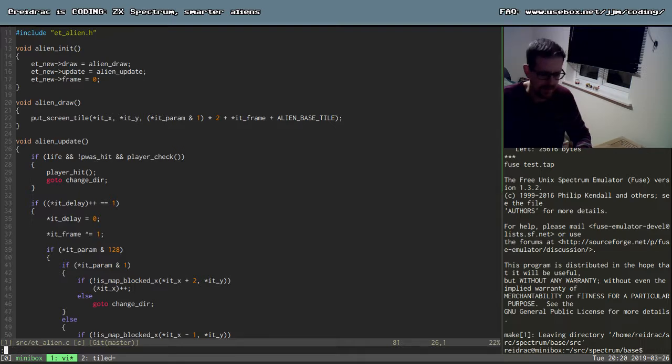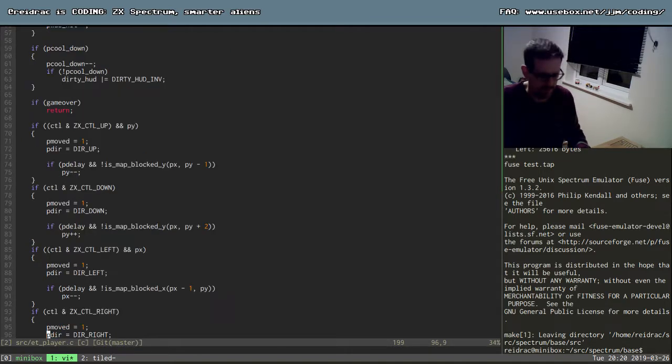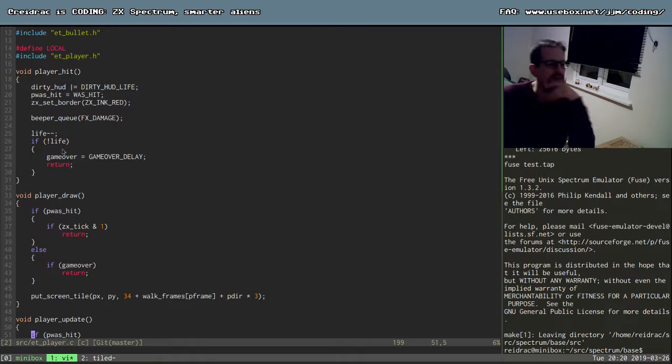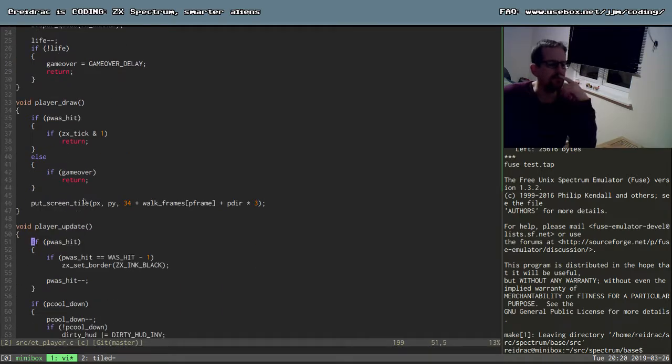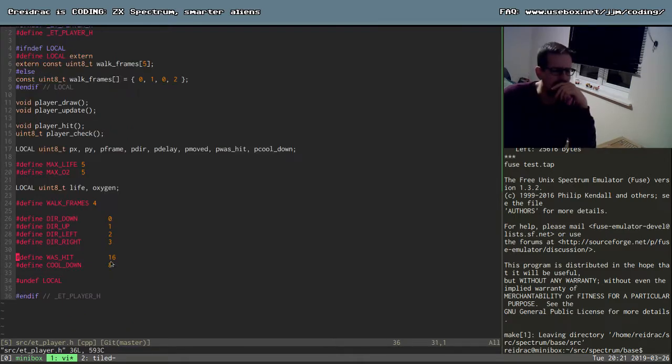That is probably in the player code. So when the player is hit, there is a counter called 'was_hit'. During that counter the enemies can't hurt you, so basically you get hit and then you're invulnerable for some frames. It is 16 frames, and we're doing 16 frames per second.